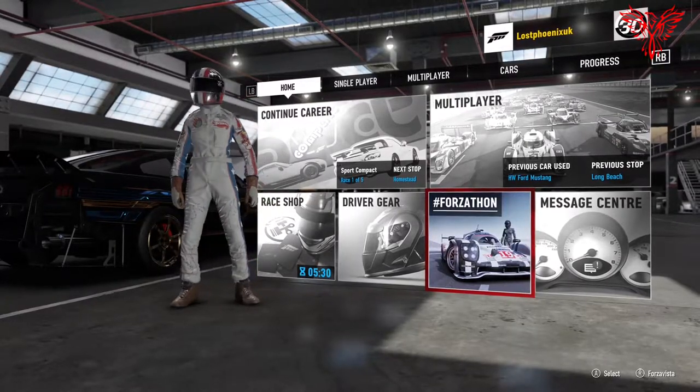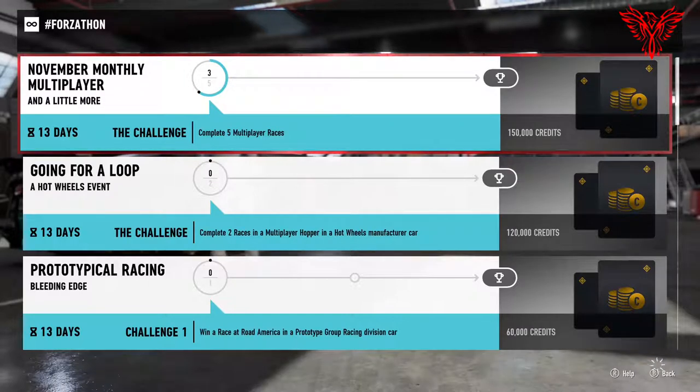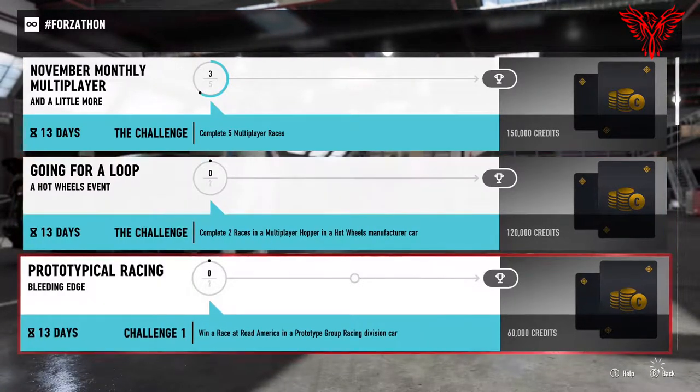Good morning guys, welcome to Lost Phoenix Gaming. Today I'm back on Forza Motorsport 7 having a look at the Forza Forzathon challenges for the week. We've got some bumper challenges — two sets in one go, which is quite good, although they do say they're lasting for 13 days. We normally get six, so I take it there won't be any challenges next week.